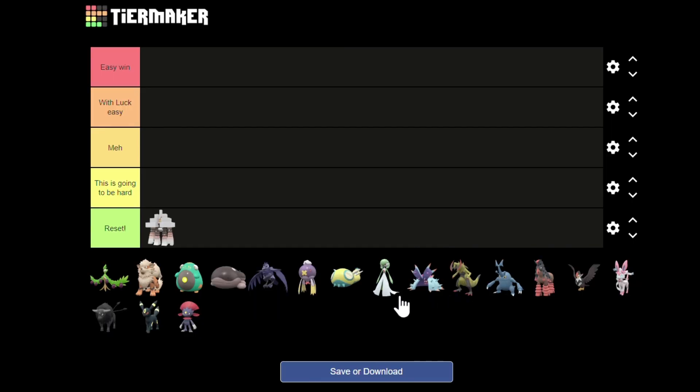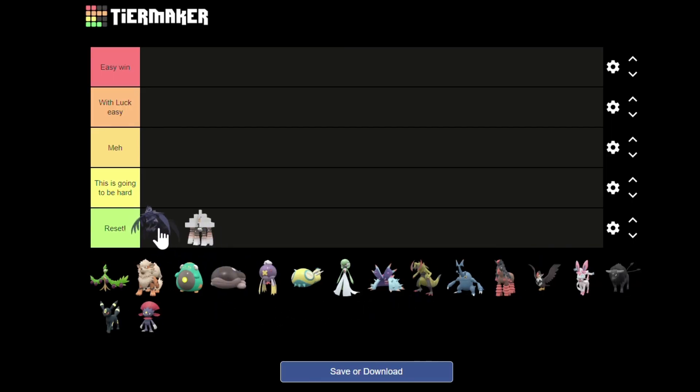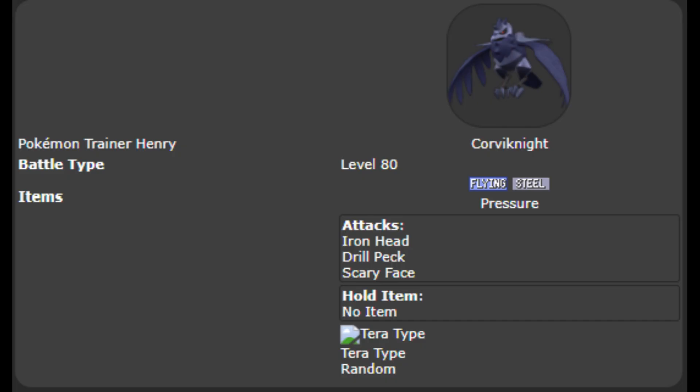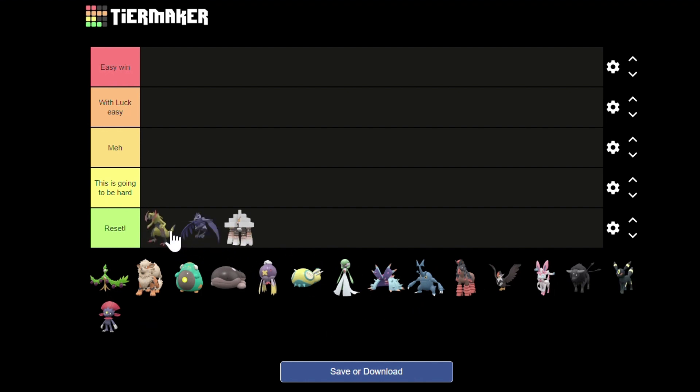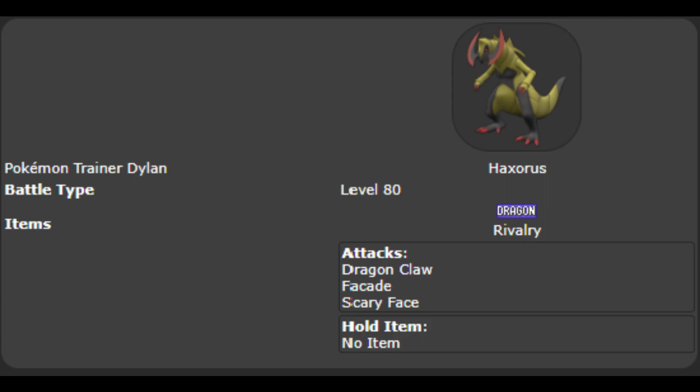Not far up is Corviknight. It struggles with the same problems as Garganacl — it only has physical attacks, a useless ability, and is unable to lower anything other than speed. Basically in the same place is Haxorus. It only knows 2 physical moves and Scary Face, and the ability Rivalry only boosts Haxorus's damage.